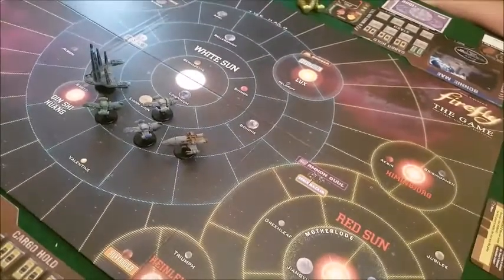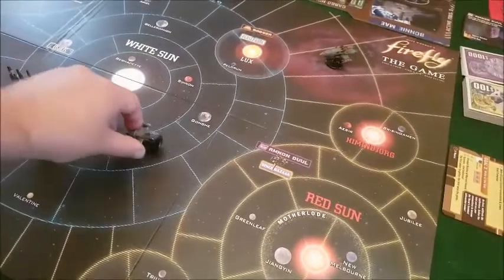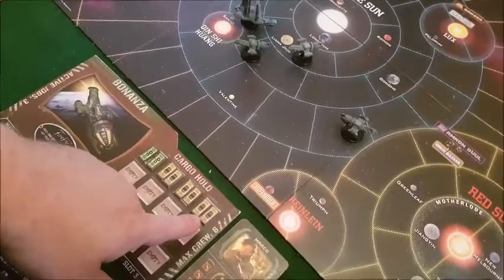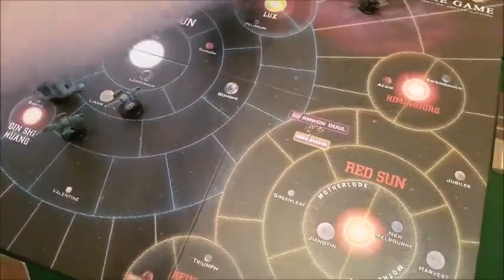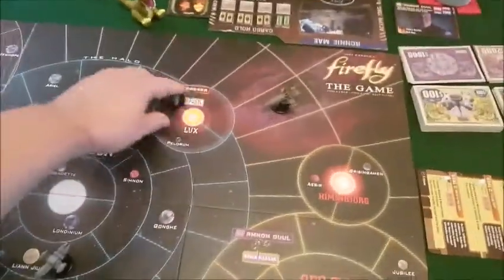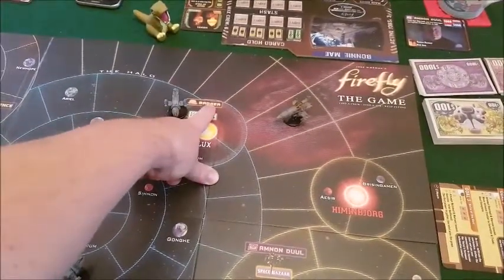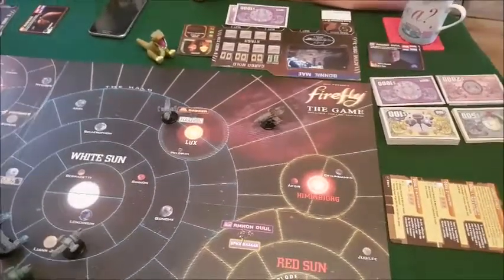On your turn you have two actions. You can do a simple mosey — move one space — or a full burn where you spend a fuel and move whatever your drive is; I could move five spaces. For a second action, if I'm in Persephone I could go to the Persephone shop or get more jobs from Badger. There's a hand limit for jobs and crew limits.